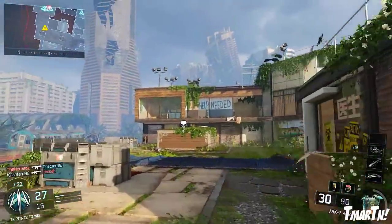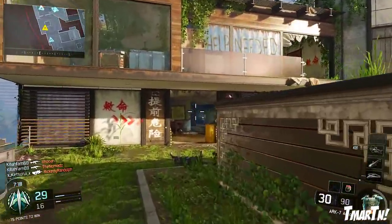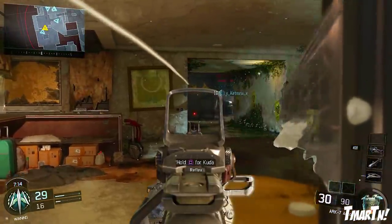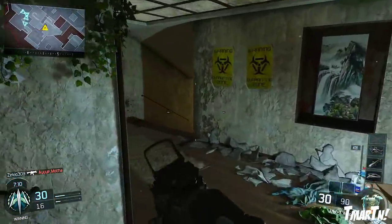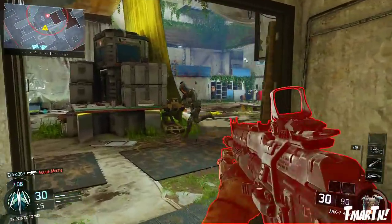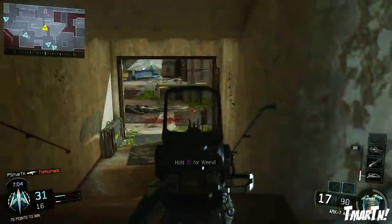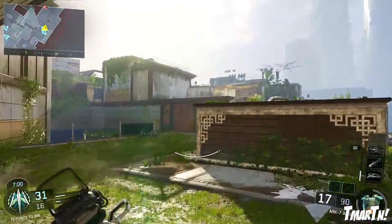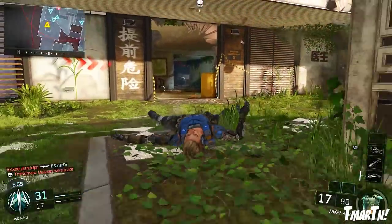Starting off with the M8A7 assault rifle — one of my favorite guns in the game and one of the best — this thing has received a pretty heavy nerf. It's got increased time in between bursts as well as a slightly increased upward recoil pattern. So you aren't going to be able to shoot as fast, and when you are shooting it's not going to be as much of a laser weapon. It's going to have more upward recoil that you'll have to control.